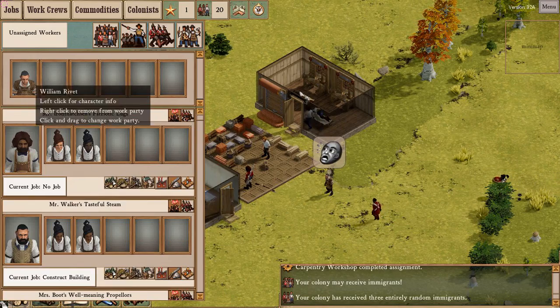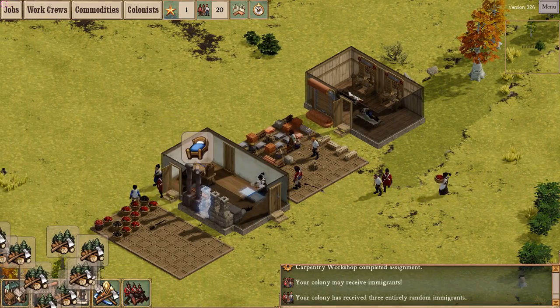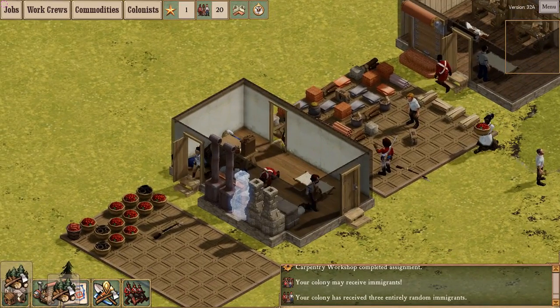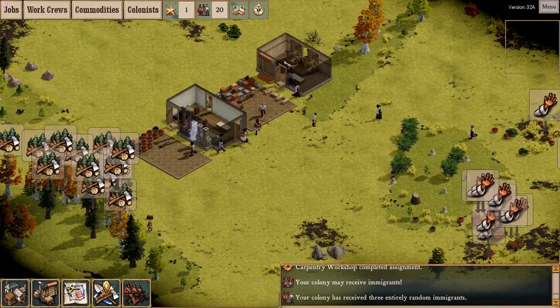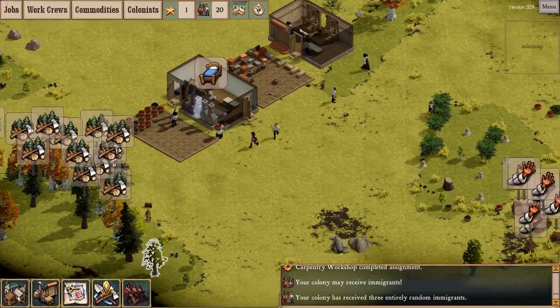Let's put them in here for now. I haven't assigned any work crews to this kitchen, so Mr. Walker — Walker's tasteful steam crew — you shall be my cooks. I've got some lingonberry preserves queued up. Time to build those farms; I should have started on those earlier.